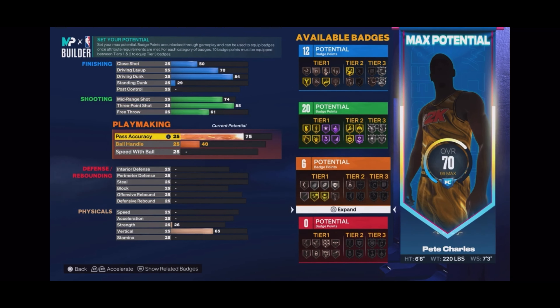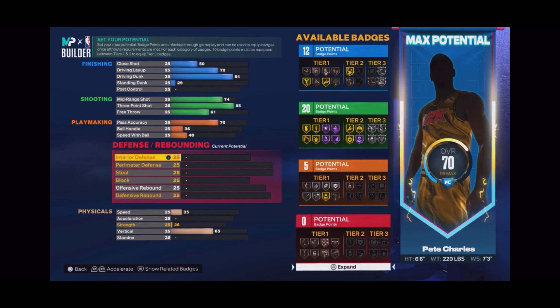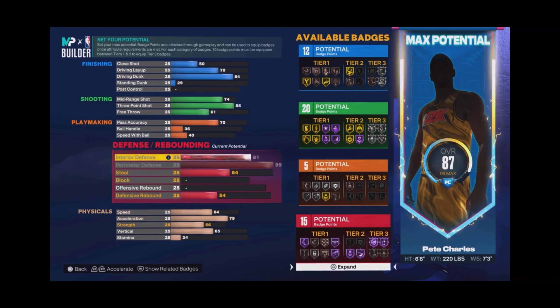For shooting: mid-range is a 74, three-pointer is an 85, free throw is a 61. Playmaking pass accuracy should be a 70 - I'm gonna fix that in a second. Ball handling we're gonna make a 36, and speed with ball we're gonna make a 40. You don't need much ball - you're not gonna be dribbling. As long as you got pass accuracy, that's all you need.